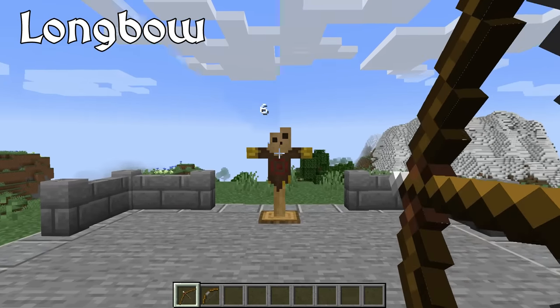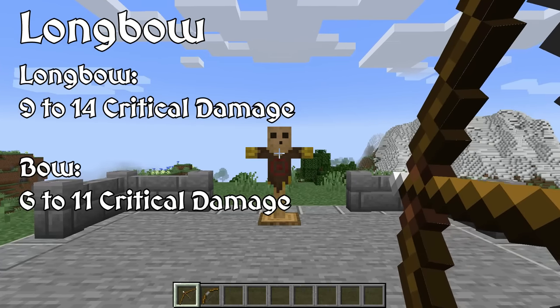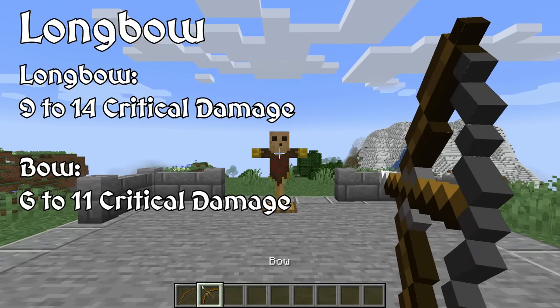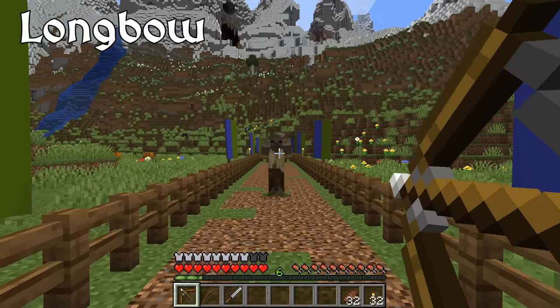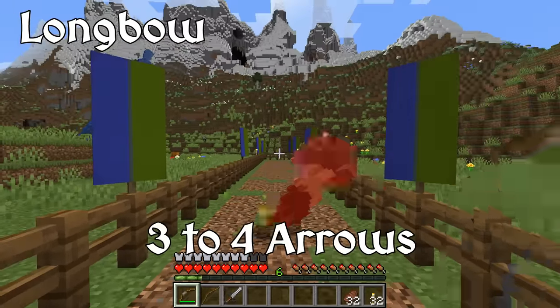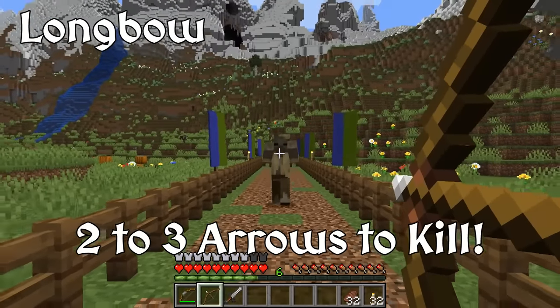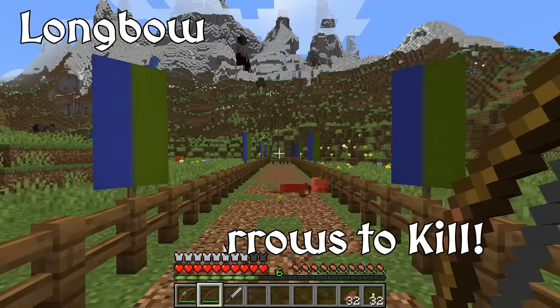For critical damage — which is the damage dealt when an arrow is shot after drawing a bow to its full length — the longbow randomly deals between 9 and 14 damage, whereas critical shots from the vanilla bow deal between 6 and 11 damage. When you fire exclusively critical shots, on average the vanilla bow takes three to four arrows to kill a creeper or zombie, while the longbow will usually take two to three arrows. Also, arrows shot from the longbow don't drop as quickly as the vanilla bow.